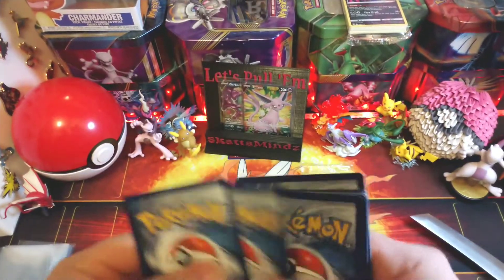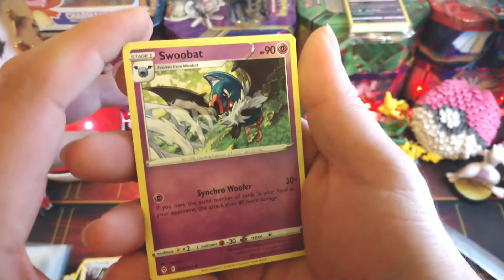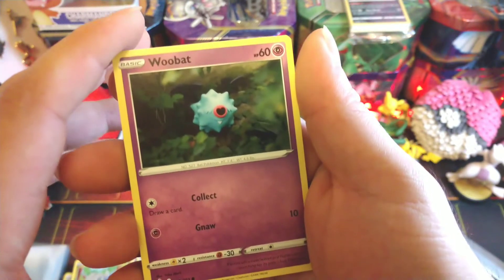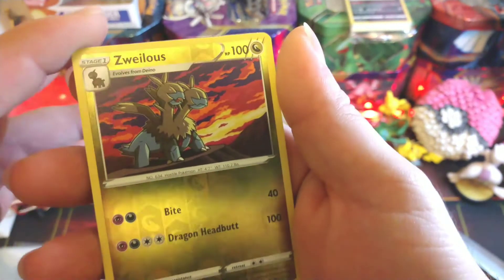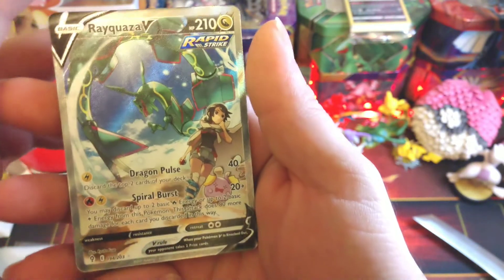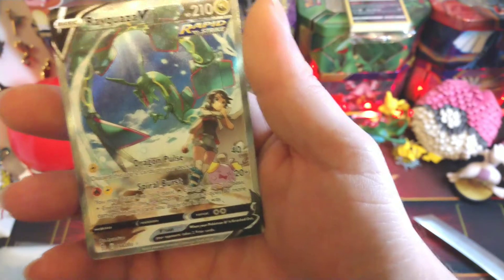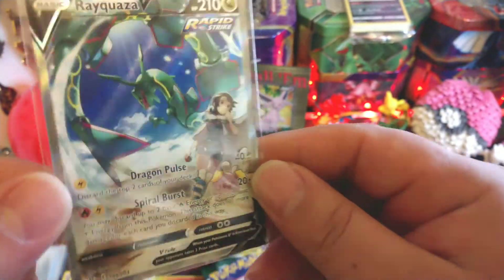Code card. Dark energy, earth ring, Swoobat, digging gloves, Bagon, Swoobat, same pull, little tadpole, Psyduck, Eevee. We got a little reverse Swelios, go along with that Dino, and oh my god - Rayquaza V alternate art! This is like one of the pulls that most people are going for right now. Oh, that's such a beautiful card. Rayquaza - oh man, it's so beautiful!